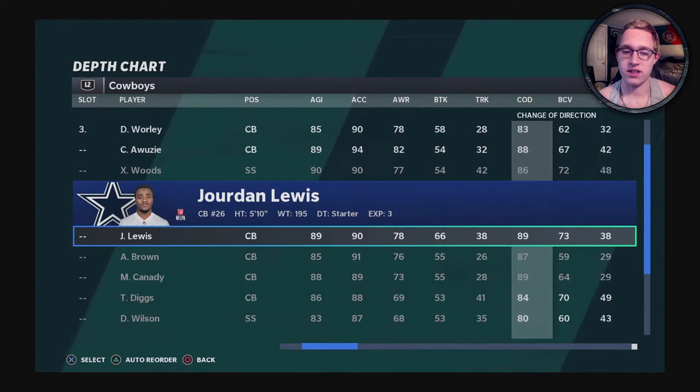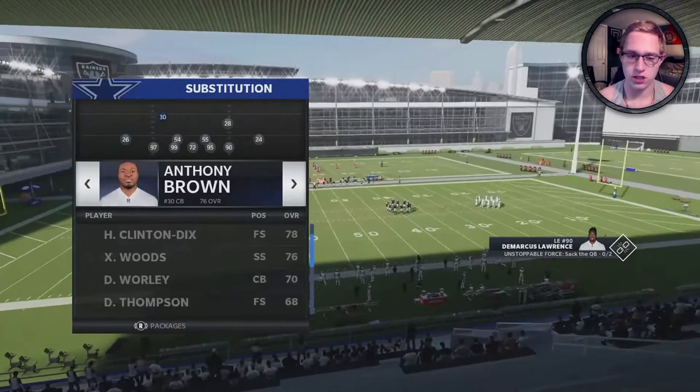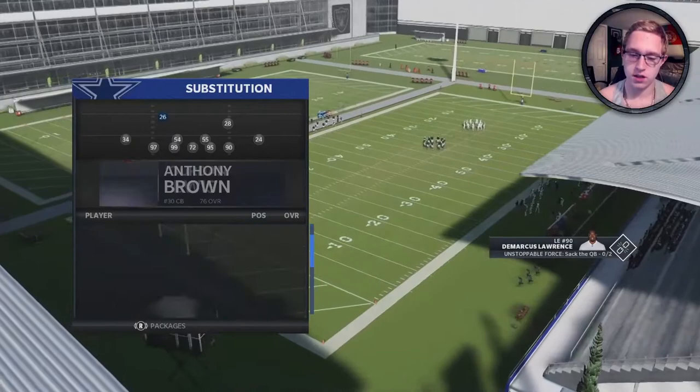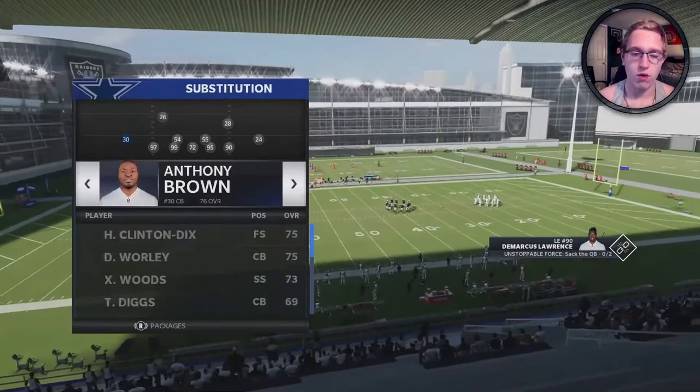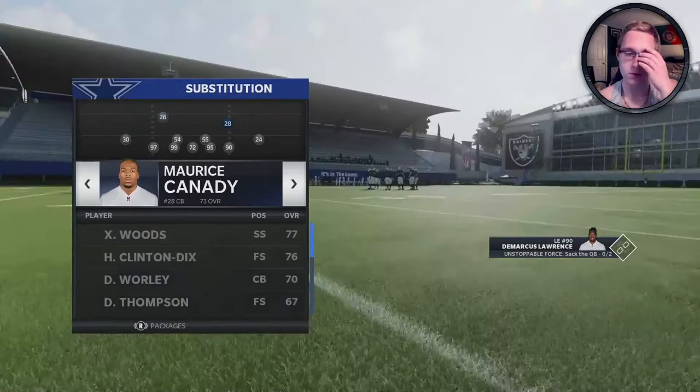You're going to sub in corners at safety. Going back into 5-2, press R1 to bring up the substitution menu, go to free safety, and sub in — I already have Kennedy up here. I'll sub in Daryl Warley and Jordan Lewis. Anthony Brown has a 76 so he's a little better. Now we have the best change of direction at 89 and these guys are also pretty fast.